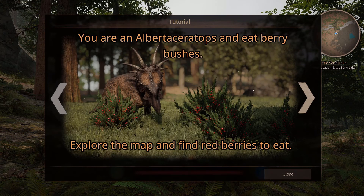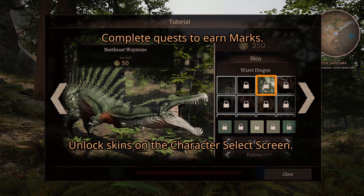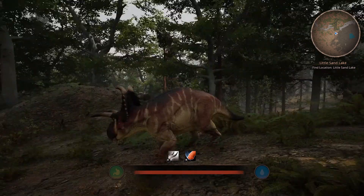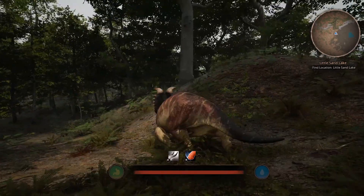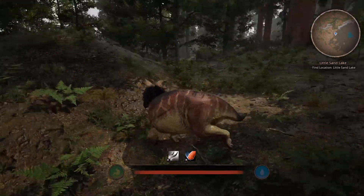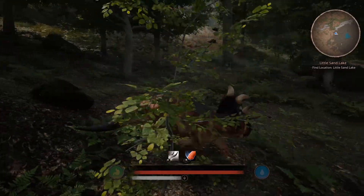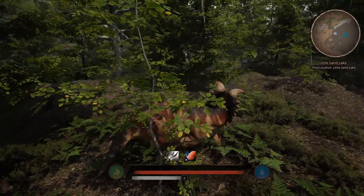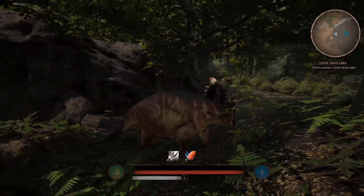Let's see if we can find some bushes, get into some trouble, get into some fights — red berries. Join a group. So I'm a male and I got this pattern going on. There's some water over here. Look at this guy — pretty big fella. Let's go down here. Man, he's pretty quick.